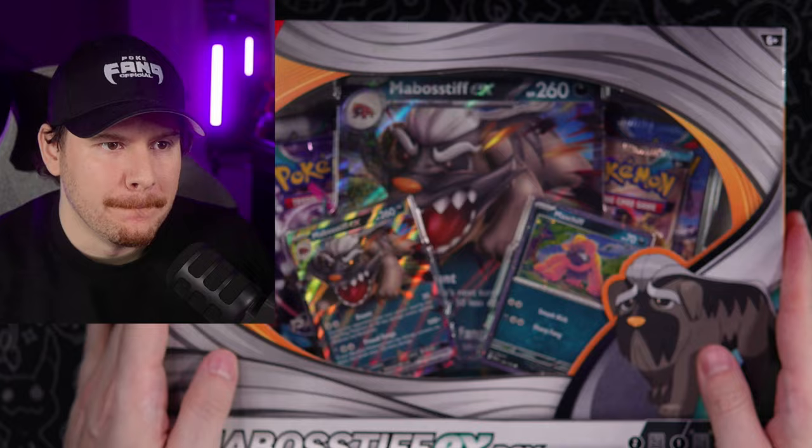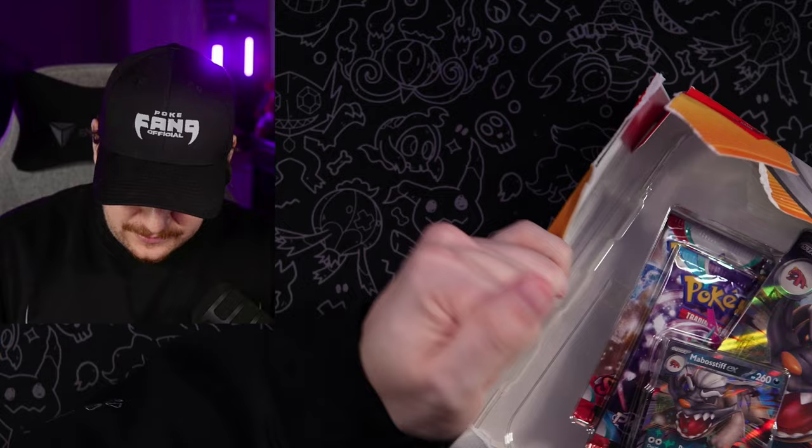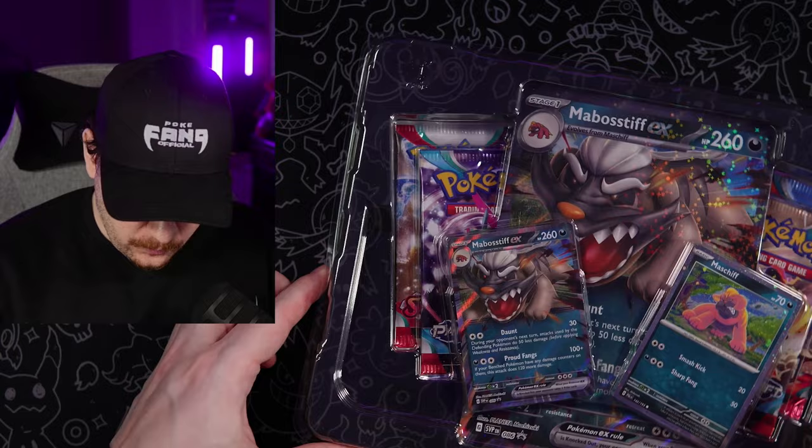The Mabosstiff EX Box — that's not a premium collection or anything like that, it's kind of silly. It's literally just a box. The easiest way to open these boxes is like this, because sometimes the glue on the sides is just way too strong. Let's pop this thing open.